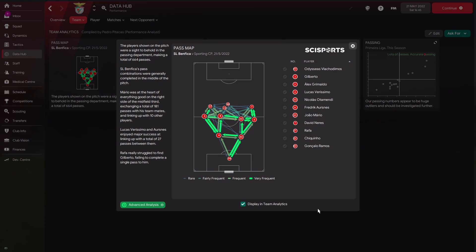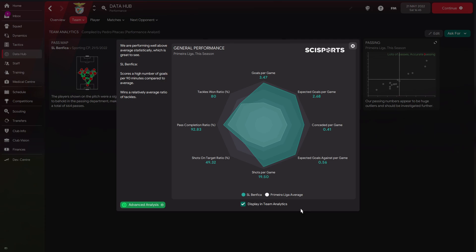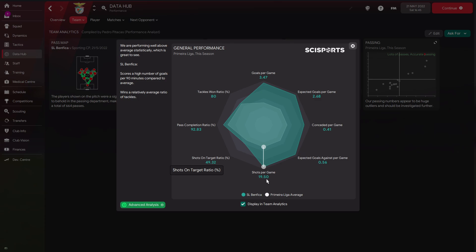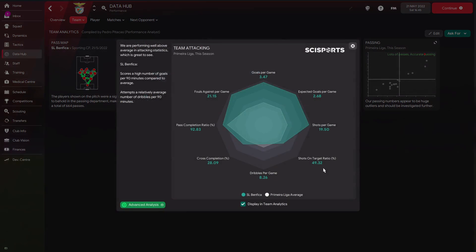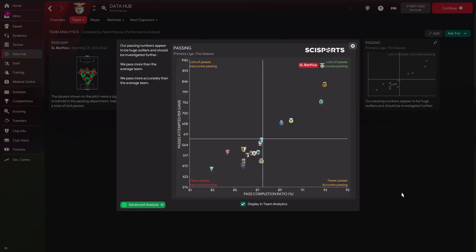In the data hub after the cup final, the pass map showed our two central midfielders working nicely together. General performances showed the highest goals per game, highest expected goals per game, least conceded per game, and best xG against in the league. We had 19.5 shots per game with almost 50% on target. Going forward and defensively solid, and accurate in possession while scoring heavily — I believe we got this Roger Schmidt tactic down.